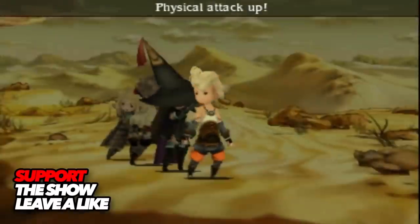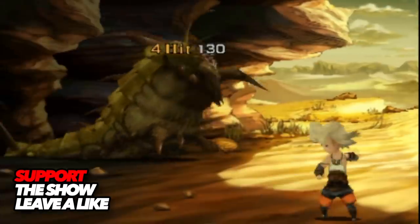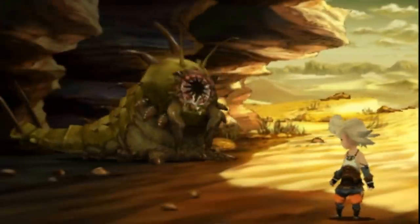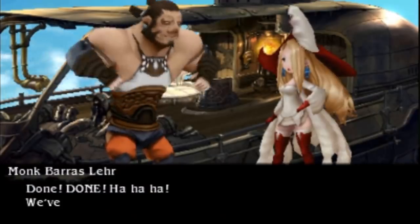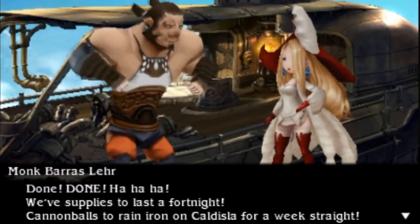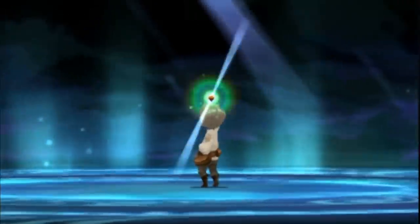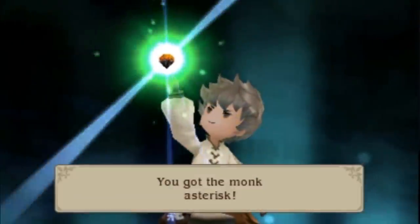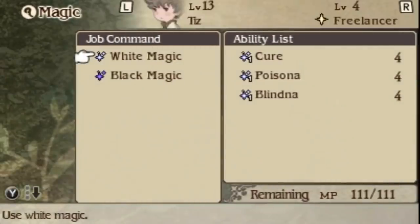Bravely Default takes place in a world known as Luxendark, which is kept in balance by 4 crystals that are each worshipped and protected by the surrounding populace. After one of these crystals is consumed by a mysterious darkness, its protectors undertake a journey to restore it, and ultimately save the world from the encroaching evil. The journey comes to life thanks to the incredible art style that conveys each location you encounter along the way with intricate detail and character.